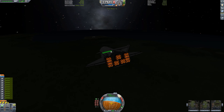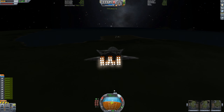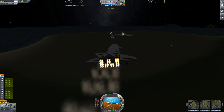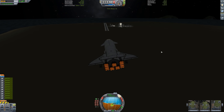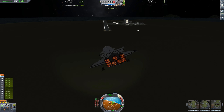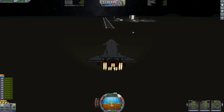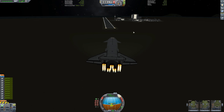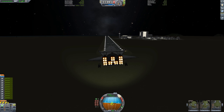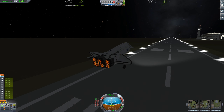Just fly it like a normal aircraft. The aircraft will fly very differently from when you took off because of the amount of fuel that has been lost, so it will be much more agile. Coming down, just about to touch down on the runway. You want to be aiming to touch down at about 70 metres per second — you might want to go a bit quicker, but be wary that the aircraft takes a bit longer to brake.